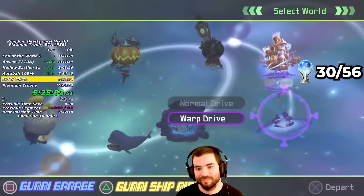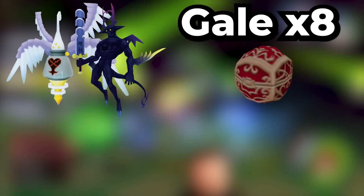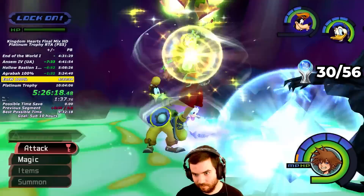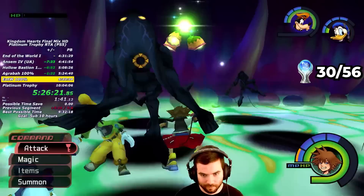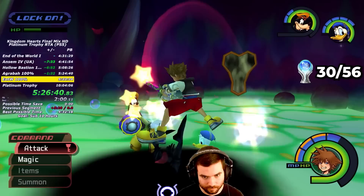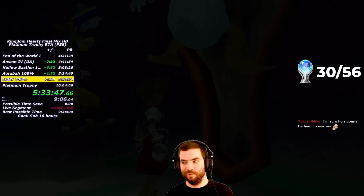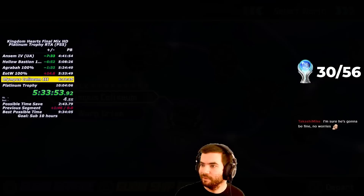Thankfully I'm still on pace to potentially get sub-10 hours. I warp to End of the World for my next synth grind — I need 5 more Gale drops from Invisibles and Angel Stars for a total of 8 Gales, and 4 Stormy Stones from the Neo Shadows. To defeat a Neo Shadow, you must defeat every clone that shows up while avoiding death, and once there's one left, avoid getting grabbed and attack the Heartless from the center of the arena as it comes out of the hole. For the Gales, I opt to use Gravities and Strike Raid to clear out the Heartless quickly. Due to some rough RNG, I end up losing a minute and 46 seconds on this segment.